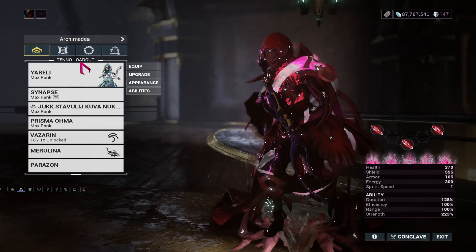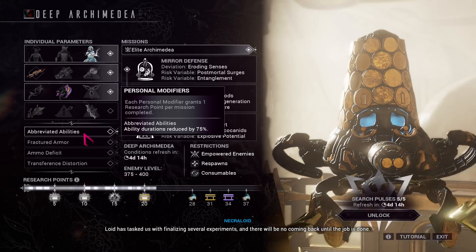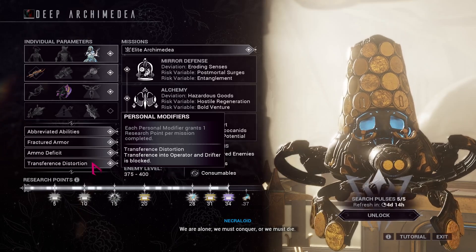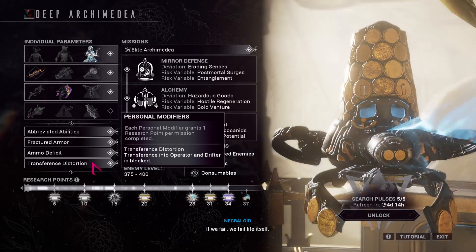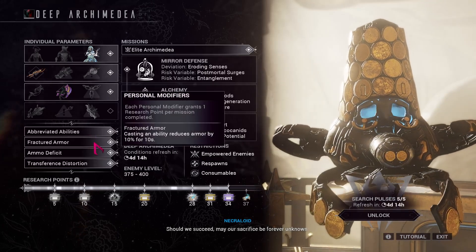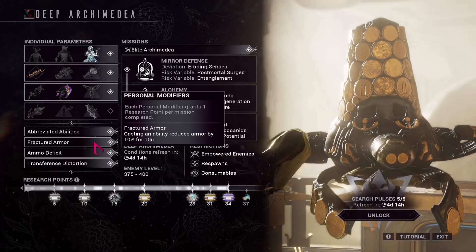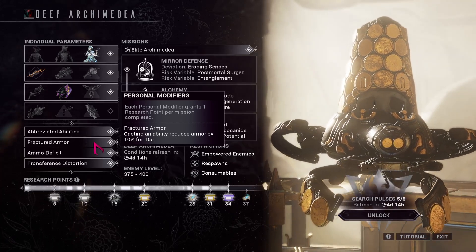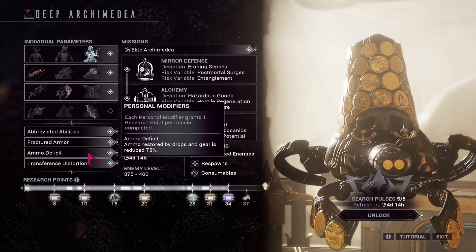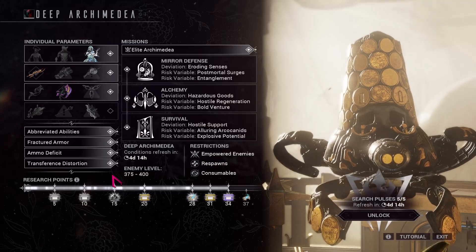Zenurik is also a good choice for energy management, but I want to have that fallback card in my hands, so Vizarin it is. Fractured Armor probably won't matter much on Yareli since she's more of a shield tanker. Abbreviated abilities won't affect Merulina, so I'm not obligated to care much about it. Ammo deficit will obviously impact ammo, and transverse distortion is why I swapped my focus to Vizarin.